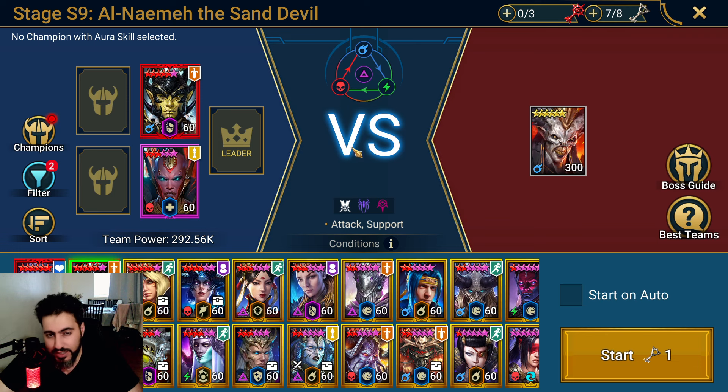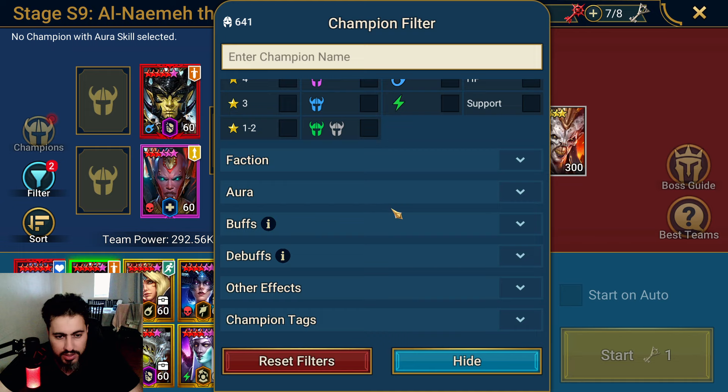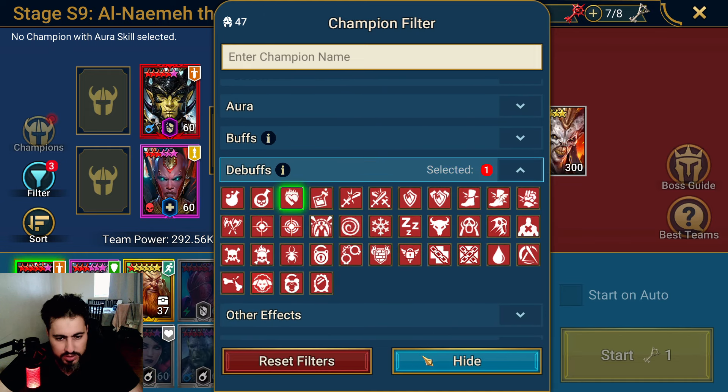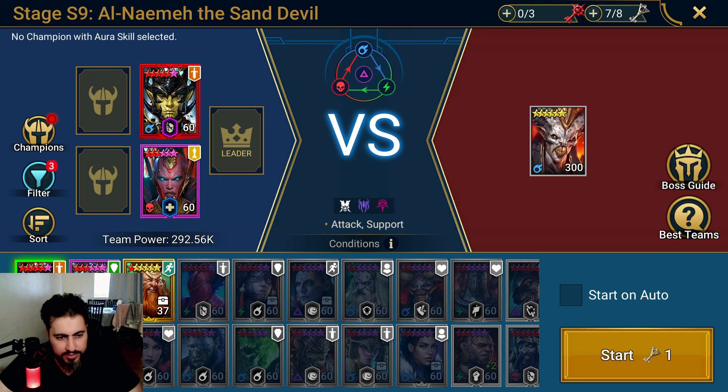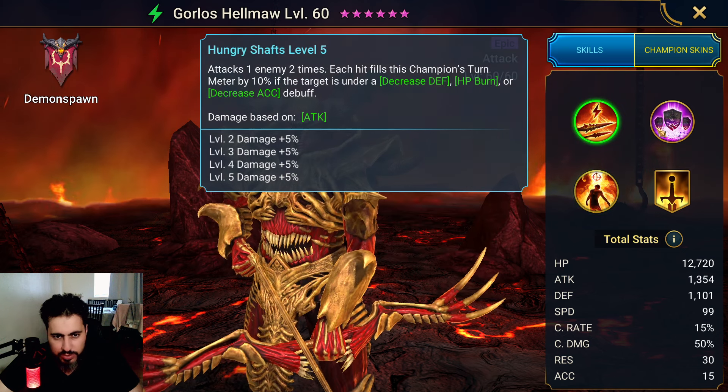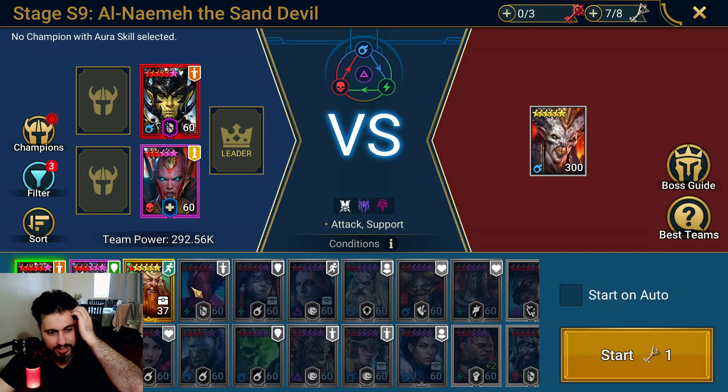If you build Ryan tanky enough, he will always survive the nuke. For damage, you need HP burn. What is HP burn? This is HP burn. We have Ninja — last time I used Ninja someone was raging in the comments — but I do believe Ninja is actually great here because he does HP burn and puts some debuffs, so he can take down the boss fast.